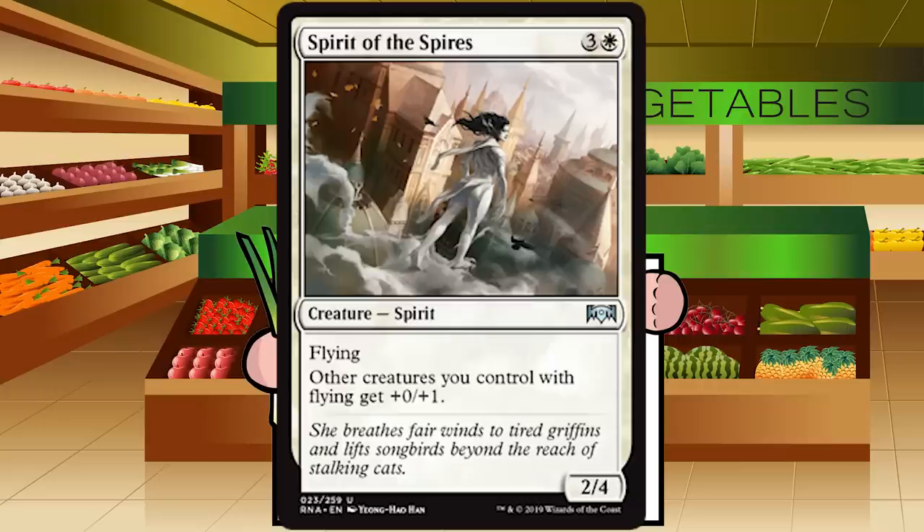Spirit of the Spires is three and a white for a creature — Spirit at uncommon. It's a 2/4 with flying, and other creatures you control with flying get +0/+2. A 2/4 flyer for four is fine — we usually pay that for a non-flying 2/4. It's not exciting and I'd prefer a power boost in the air, but it's probably an always-play in both white decks. C+ for Spirit of the Spires, bumping to B- in a flyer-heavy deck.